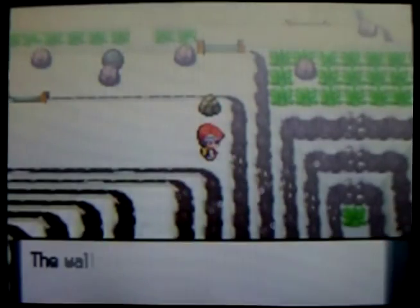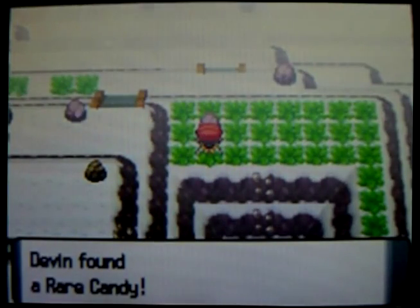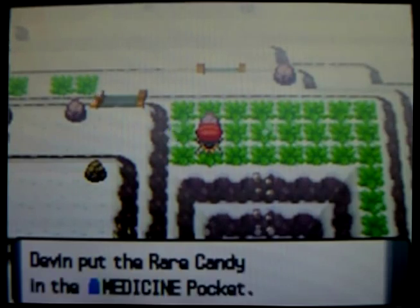So now go up here and use Rock Climb on the side of the mountain so you can climb up here. But actually, before you do that — because that's the way you need to go to proceed — I'm going to show you something else. Can you see the obviousness here? Rock Climb your way up here and investigate this odd-looking rock to find a Rare Candy.